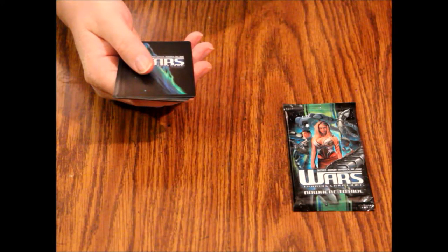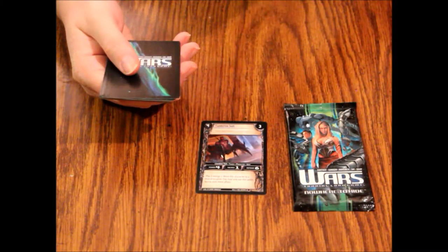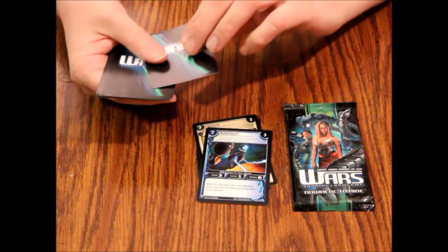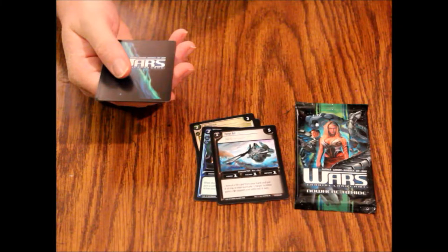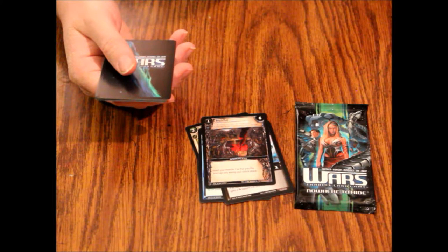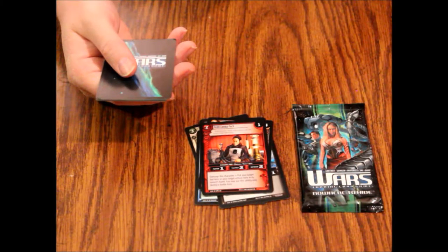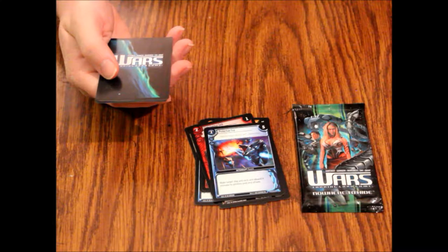Let's see what we got here. We got Clandestine Team, we've got Mouthpiece, we've got Resolute Quarrel, we've got Porter Bot, and we've got an Attack Plan. We've got a Do Not Push. That's Protective Fire, and we've got Crippled, which is our rare.